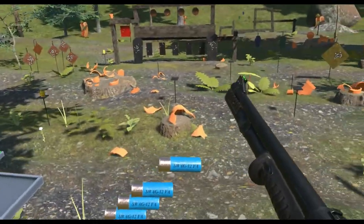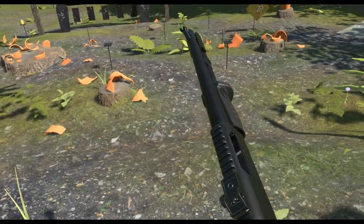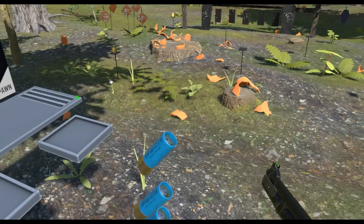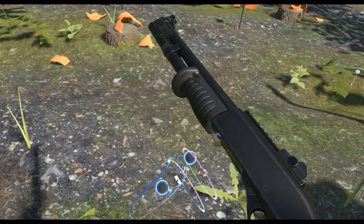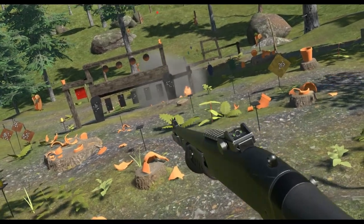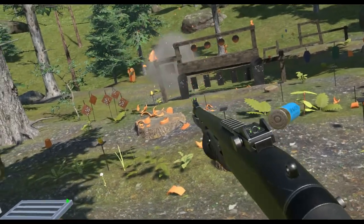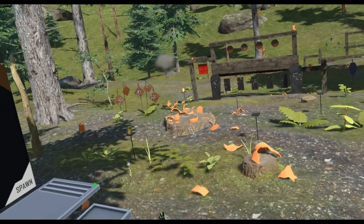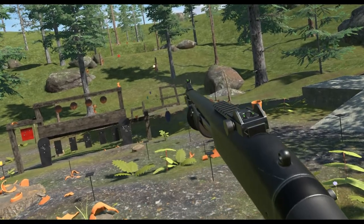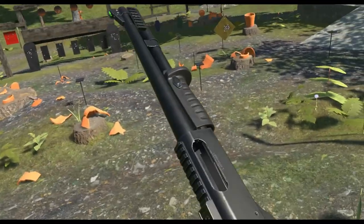Now we're getting to some really good stuff: Swag 12 FA. This basically explodes into shrapnel. Unlike a traditional shotgun shell with pellets, this produces fragmentation. It's basically a slug round on steroids with a nice little explosive kicker. You can actually attack from a far distance with these if you know how to aim.